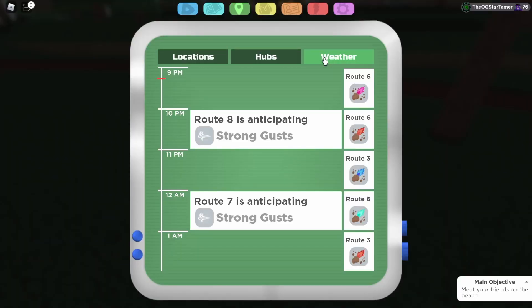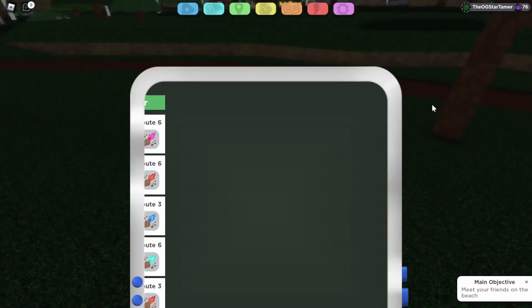The Cosmior event 2022 is when wild roaming Cosmior can be found in different routes depending on the weather. There are meteor storms and they occur in different routes. This is what the meteors look like. The color of the meteor is the color of Cosmior that will be in that route.